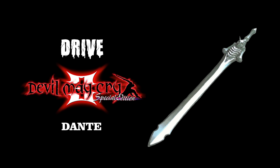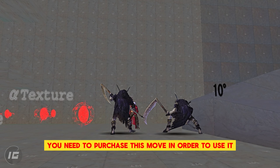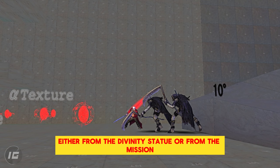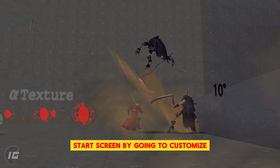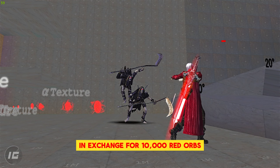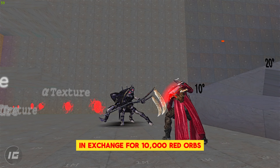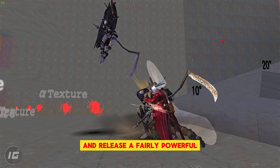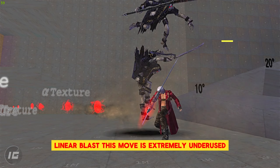Drive. You need to purchase this move in order to use it, either from the Divinity Statue or from the Mission Start screen by going to Customize, then selecting Action, then Drive for Rebellion in exchange for 10,000 red orbs. A buffable technique that allows Dante to charge up his sword and release a fairly powerful linear blast.